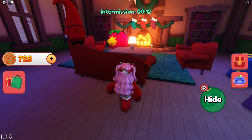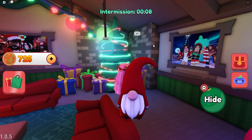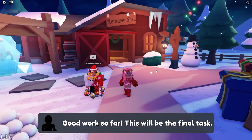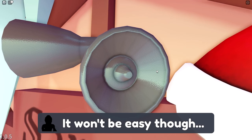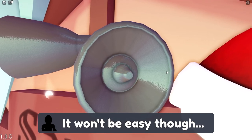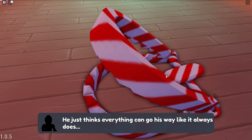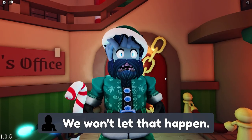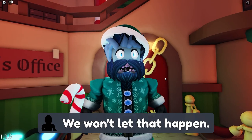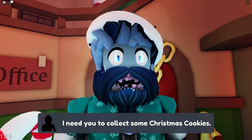Let's go ahead and get this. Good work so far — this will be the final task. It won't be easy, though. None of these were that easy — actually they were kind of easy. Santa is putting traps everywhere around the factory. He just thinks everything can go his way like it always does. We won't let that happen. His teeth — oh, you need to see the dentist, sir.